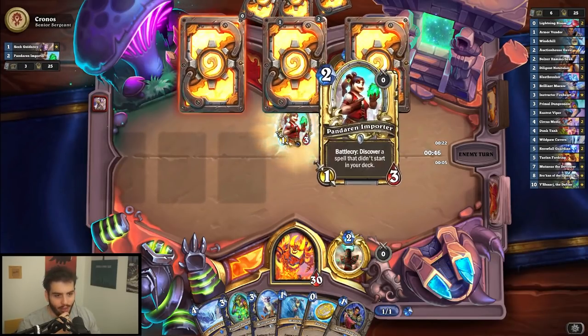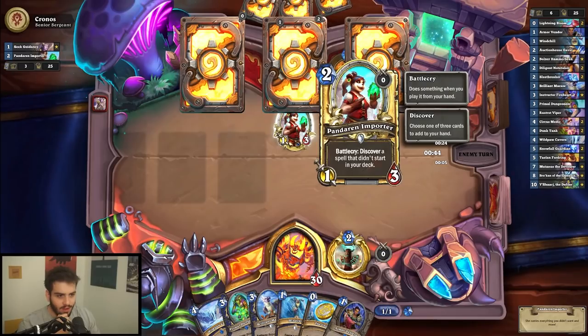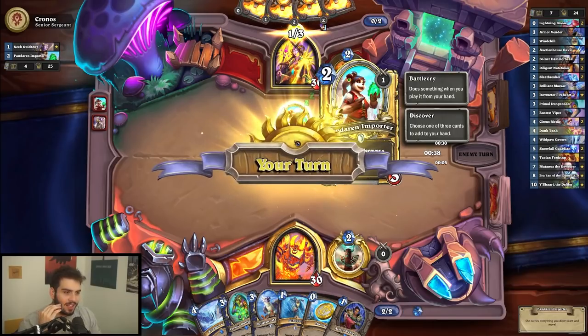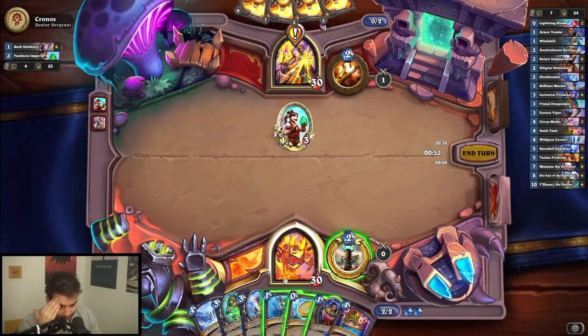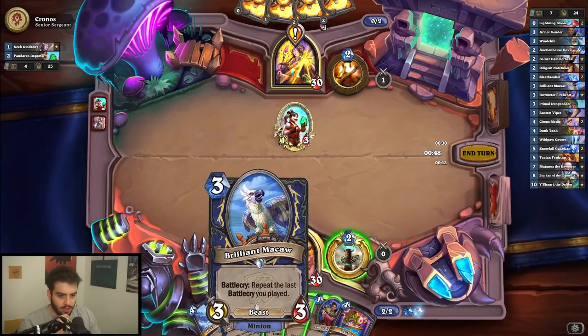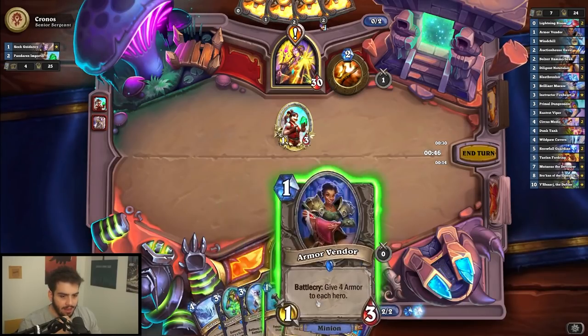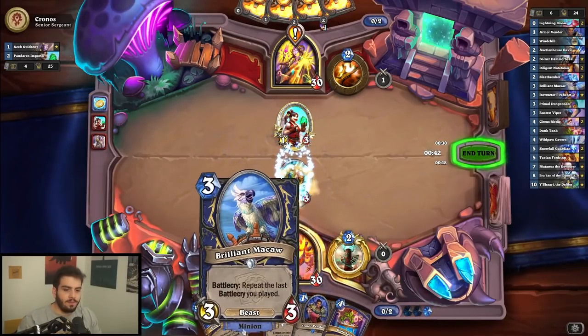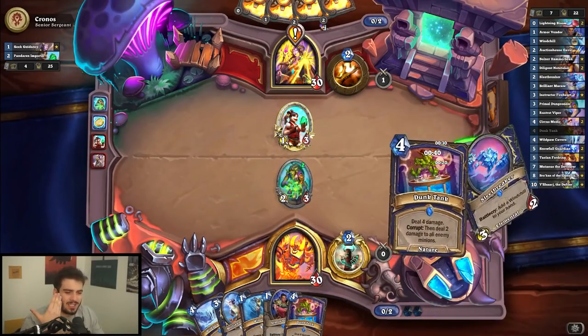A one-three? Honestly, I'm surprised how much play this card gets. It's from United in Stormwind and still doesn't look that good, but it's still good. I'm almost 100% sure I want to coin out Primal Dungeoneer here to follow it up with Brilliant Macaw. I can't think of any reason not to. The curve is just so beautiful.